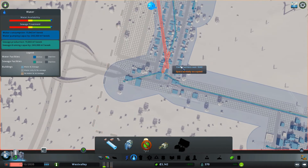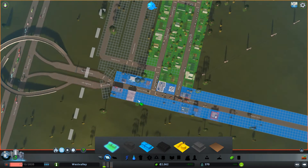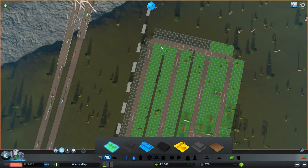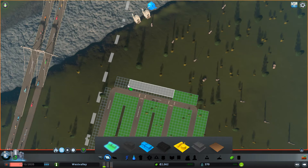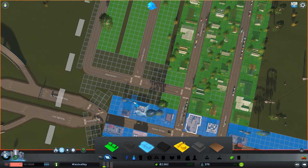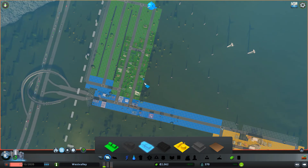We need water, so water like that. Now we can zone this — not too close to the highway, but probably from here. Like that, and also here at the top. We should probably place some low-density commercial on this side. Let's wait and see them come in.